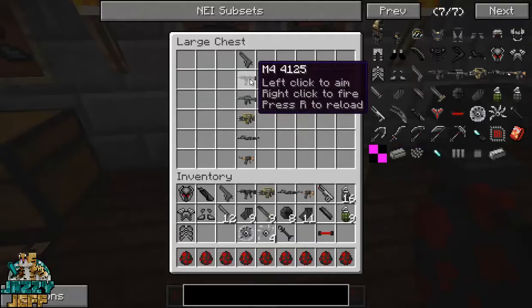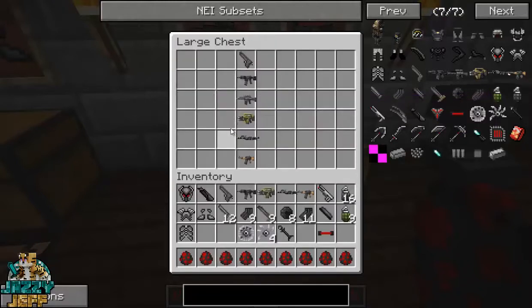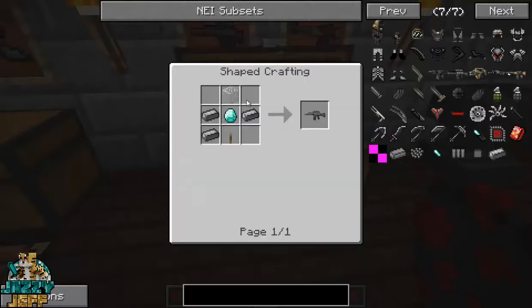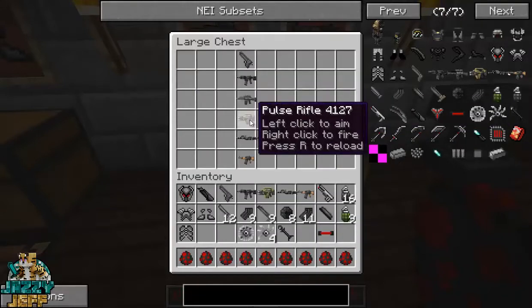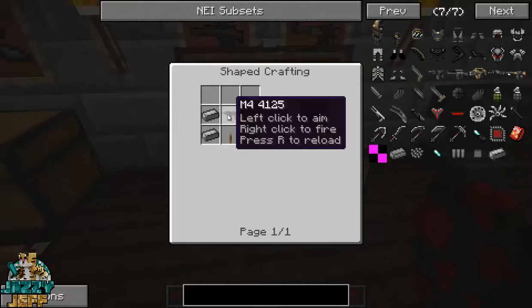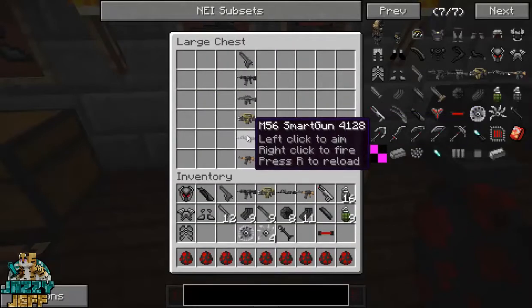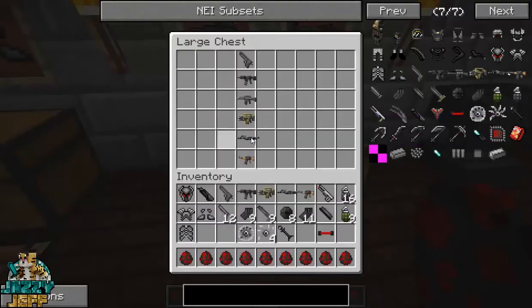We've got the M4, which is made with aluminum ingots and a little lever. And then we have the sniper rifle. Now I have had a bit of trouble with the sniper rifle — it was a bit glitchy for me, just because of the scope. It was a bit strange, but I'll get to that in a minute. We've got the pulse rifle, which is made with an M4 plus gold ingots and some aluminum ingots and a lever as well. We have the smart gun, which is made with the pulse rifle. So these are all kind of upgrading to get bigger and better.